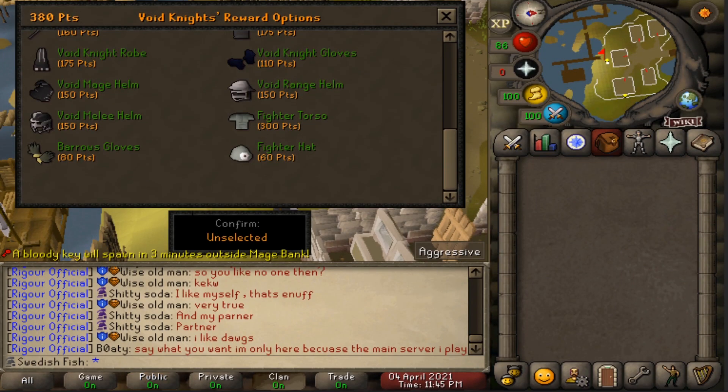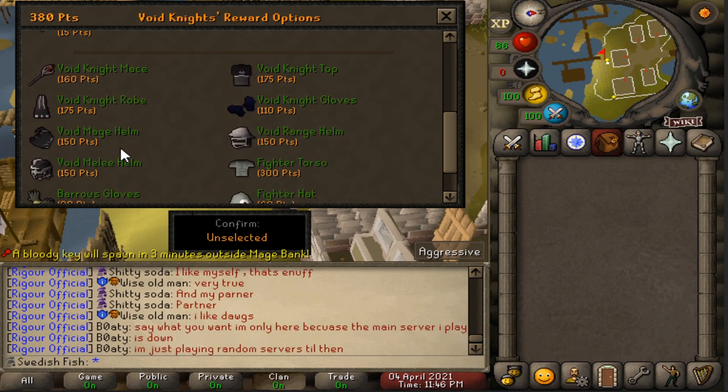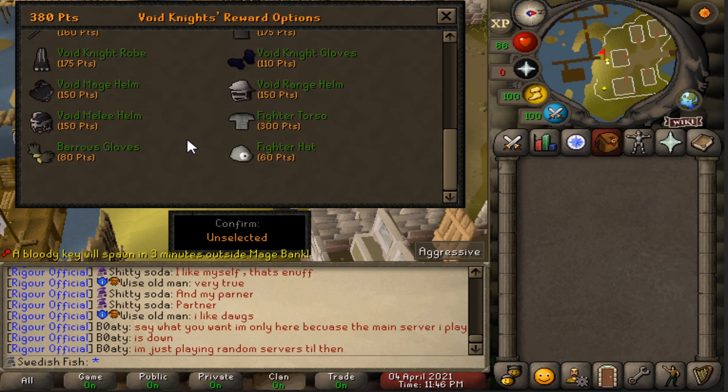When I first created this account I did some pest control and we have 380 points. There aren't many people doing pest control, so I'm going to get Barrows gloves for 80 points and the torso for 300, then get elite void from donating — as an Iron Man you can actually donate for elite void. That saves so much time; I'd probably burn out grinding pest control for hours. Let's buy the Barrows gloves and the fighter torso.